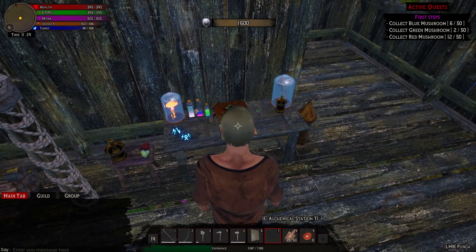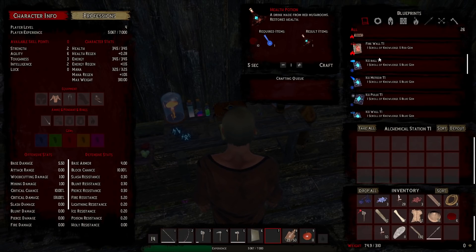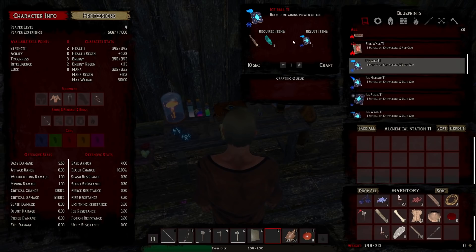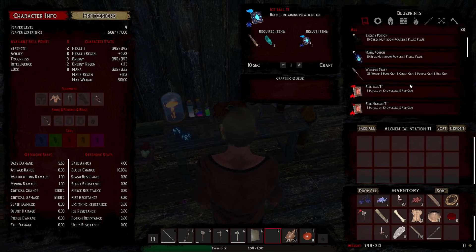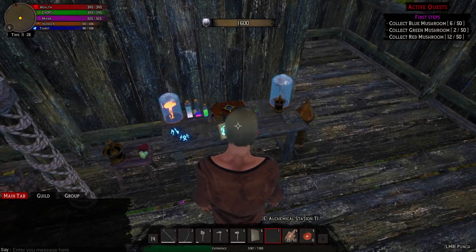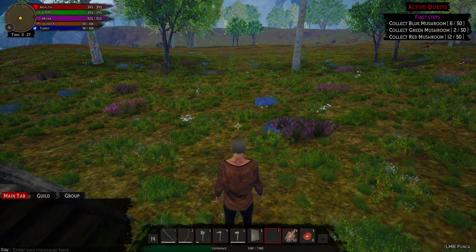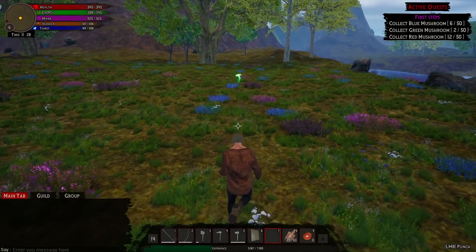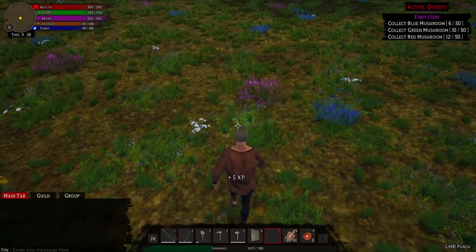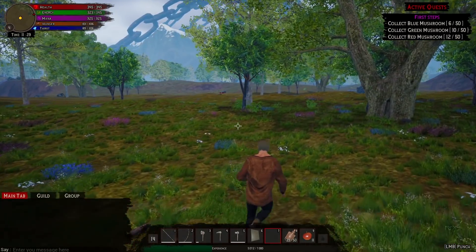Look at all this stuff we can make now — ice meteor, scroll of knowledge containing power, energy potion — all kinds of things. I just don't know where to get the gems. Let me come out here and maybe kill a wolf or gather some food. I think if the trees grow back every 15 to 30 minutes then the mushrooms are the same, so I'll do some exploring and gather mushrooms.